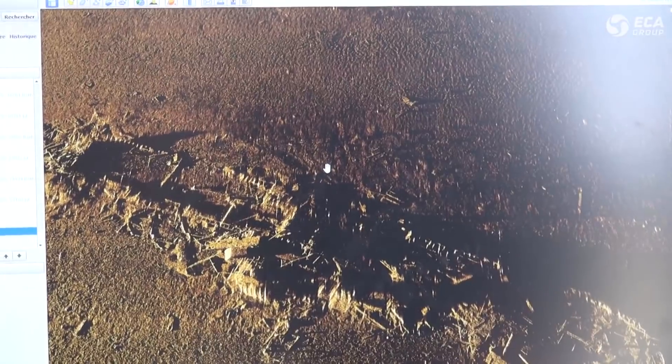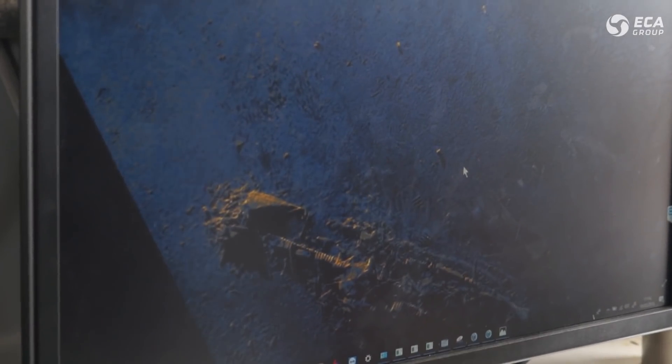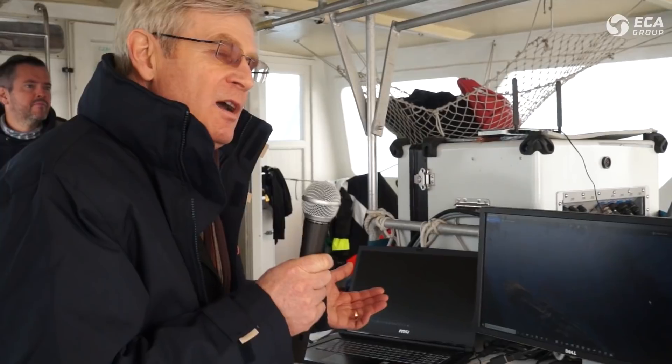That is the image of the wreck of the Ferrando ship. After processing using our own software, you can see a new image of the wreck, but you can also see the image of the mine just there. All the data can then be stored in the database and used.